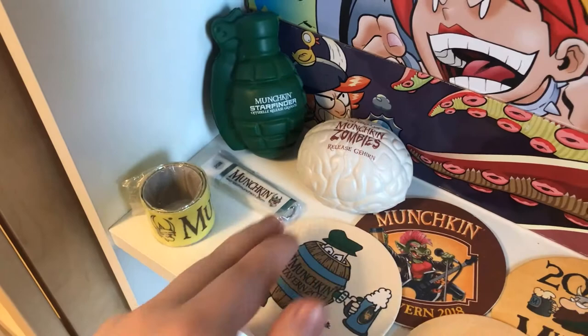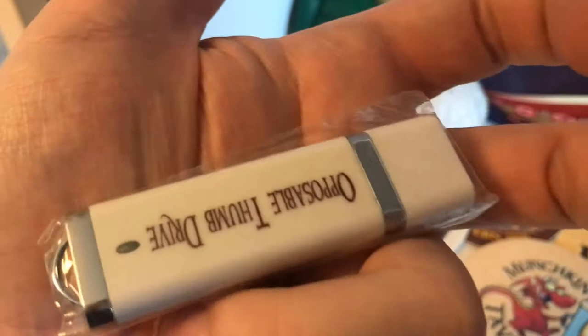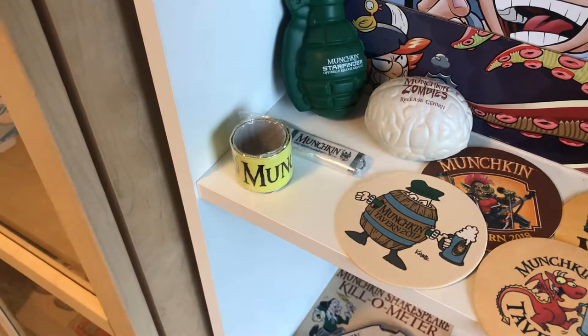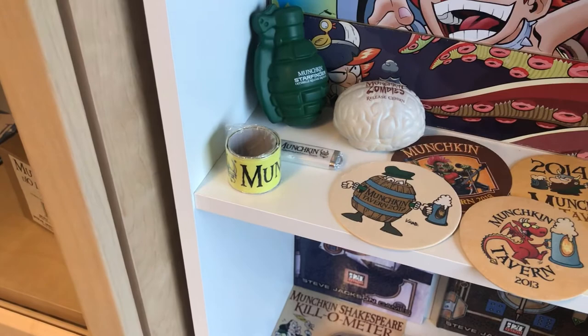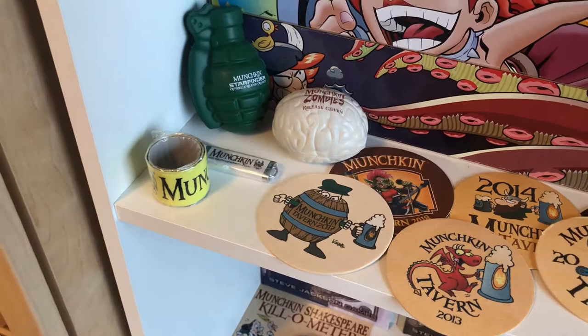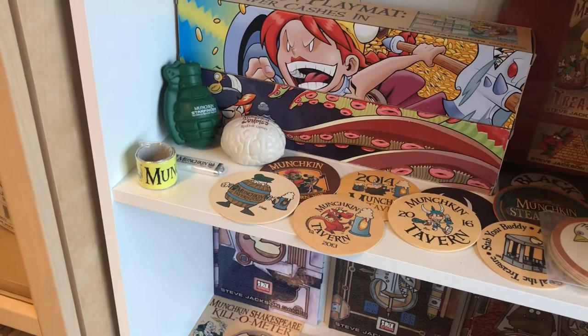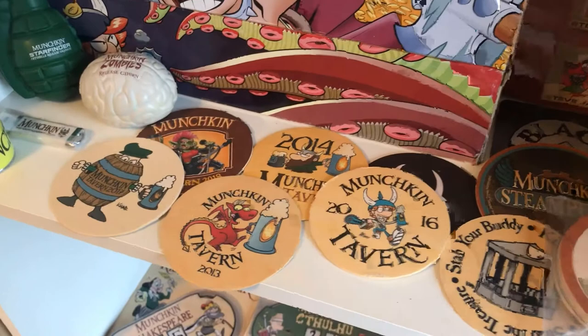Here we have Munchkin Opposable Thumb Drive and Zombie Opposable Thumb Drive. This one is a regular one, not zombie. And here we have the Munchkin Slap Bracelet — a really cool gadget for a tournament because it gives you plus five combat strength while taking only one hand and you cannot lose it unless you die. This one also works as a wand of dozing, but the blue coin has to be given away and Zombies Gehirn doesn't, so it's quite better.